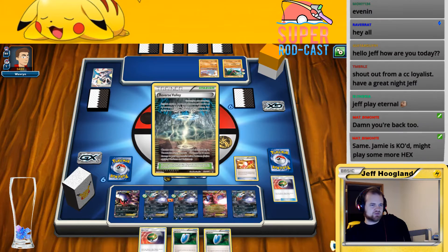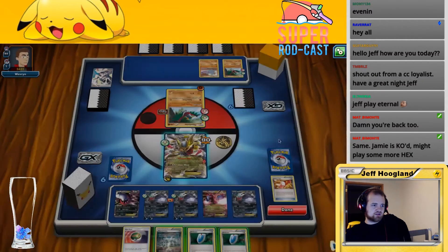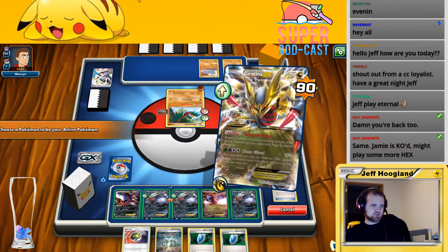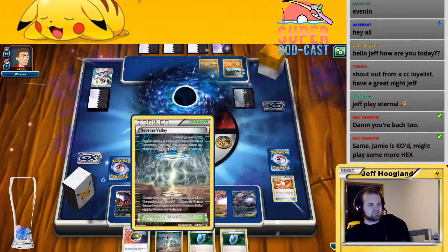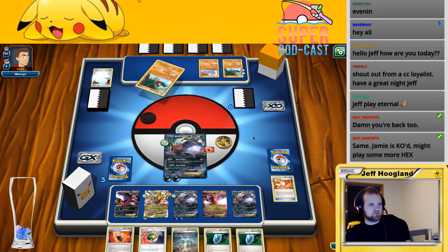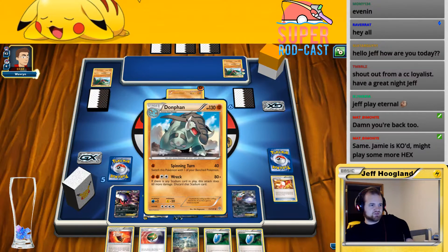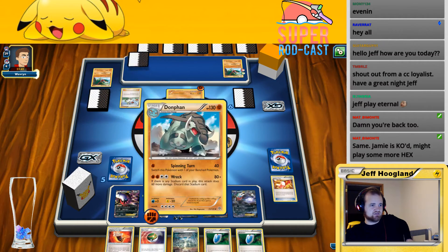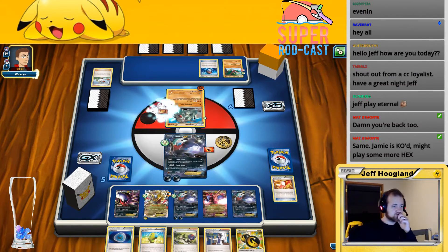One thing I have to watch in this matchup is that these are weak to fighting, so their attacks hit very hard. This is going to hit us for 80, and if there's a stadium in play it hits for 60 more — that's a reason not to play out stadiums. Dark Patch, Elixir, Muscle Band — this is hitting for 120. Robo Substitute, that's annoying. I don't have a Lysander so I'm looking for one with the Trainer Mail. Fighting Fury Belt — that's probably fine. Let's go ahead and swing — a miss, that's fine, we're expecting those to start missing soon anyway.